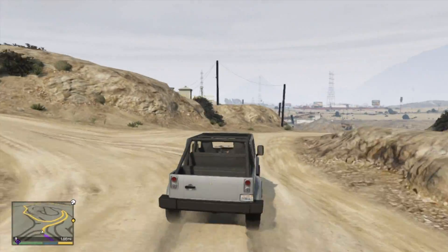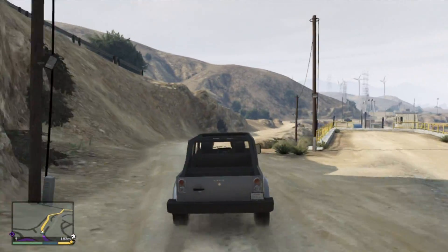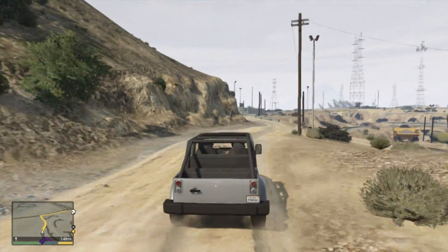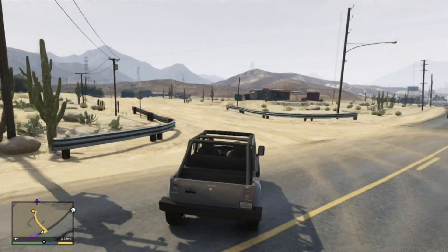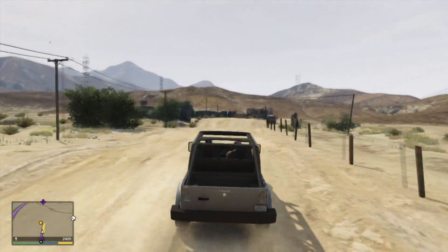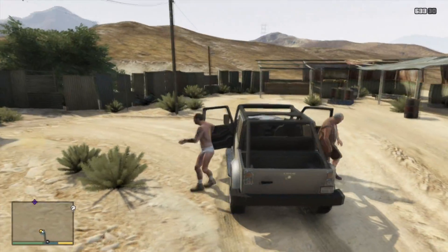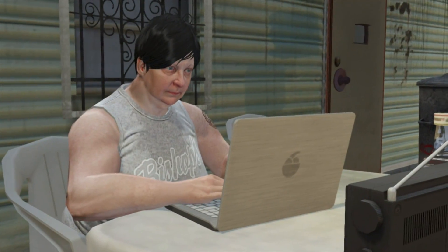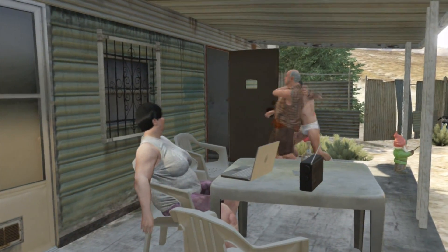It's not too far. Okay, as you can see we are back at Maude's place, still with the target we captured. Drive up to the little shack, get out of the car, take him to Maude, and push him in there and lock him in.